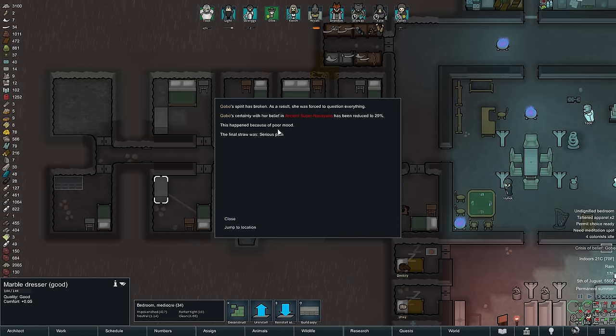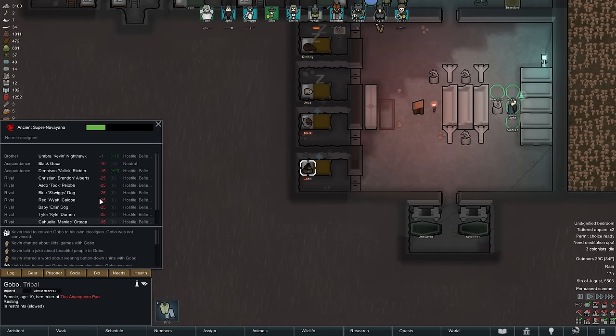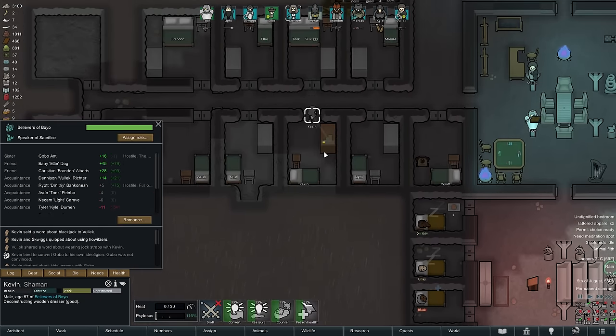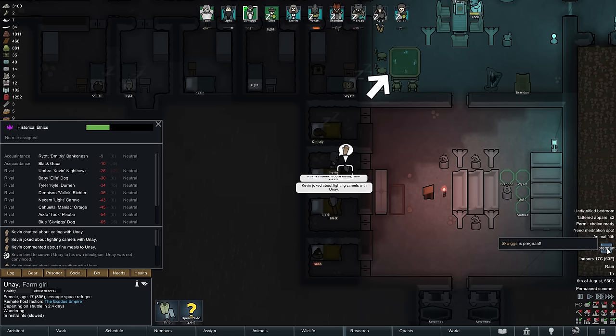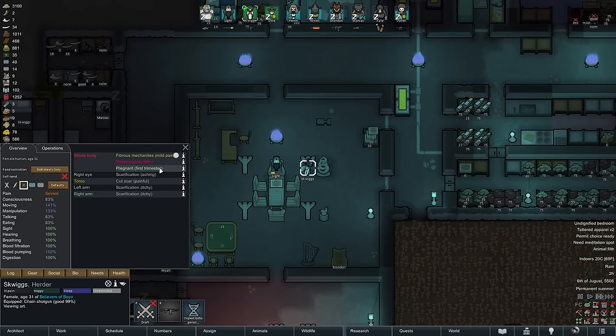Somewhat fittingly, Kevin's sister suffers a crisis of faith, drastically reducing her belief in her current ideology — so we should be able to convert her soon, despite the fact that she only loses certainty at 40% of the normal rate. While watching Kevin do his nightly conversion rounds, we see that Squeaks is pregnant once more, so another child is hopefully going to join the Believers of Boyo soon.